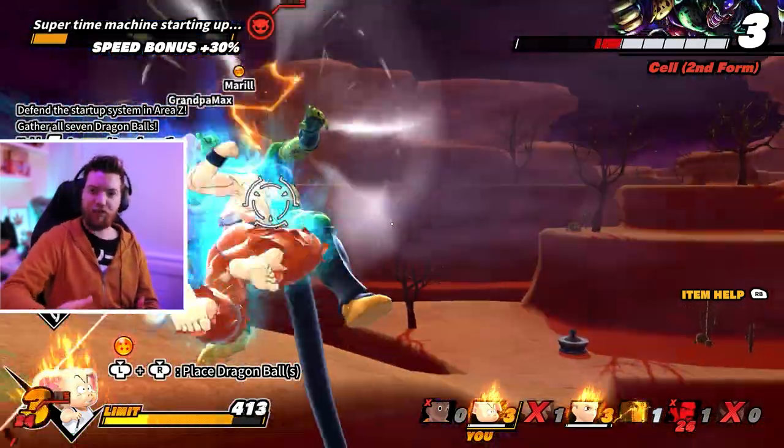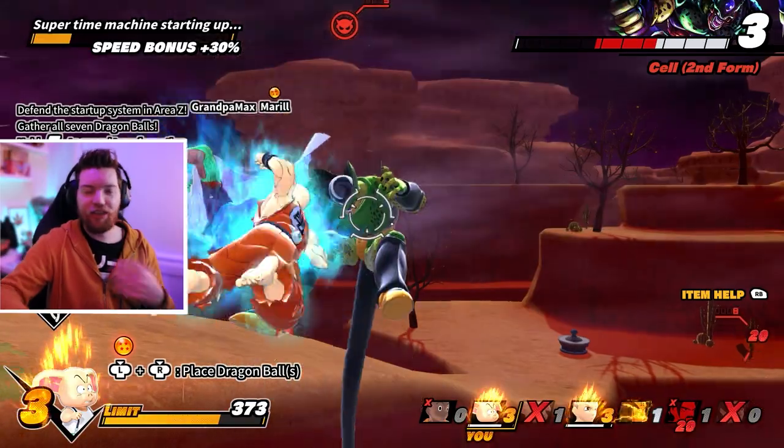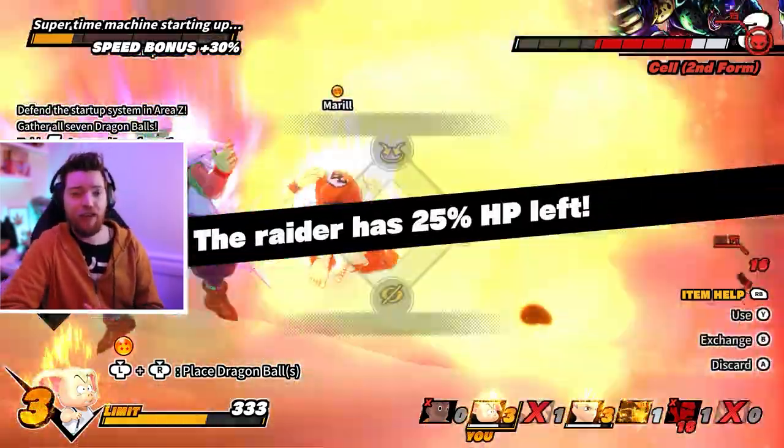You can customize your hero that you choose — you can be Tien, Krillin, Goku, Vegeta — and then change their powers. There's a lot of customization. It's really fun. The beta, I was hooked. I've been dying to play this game again.